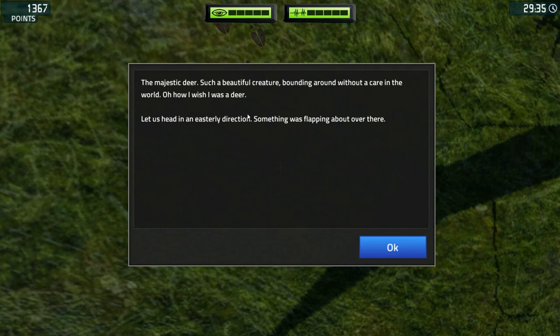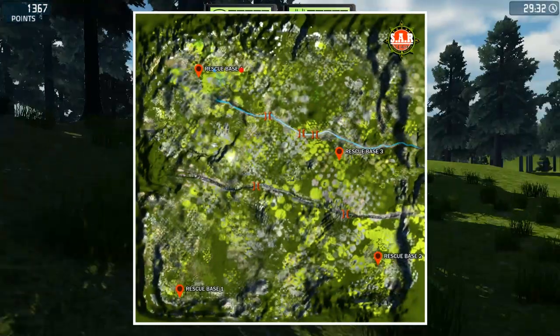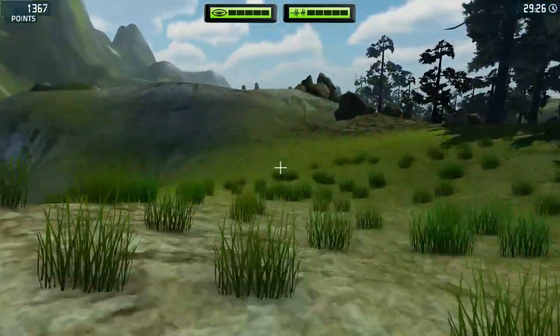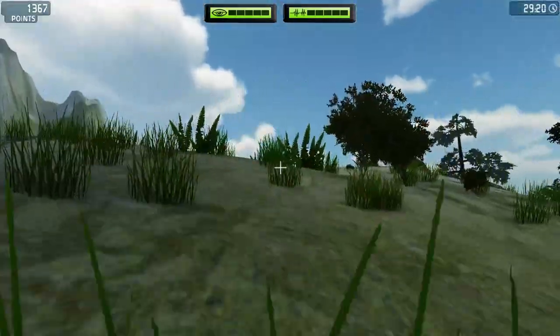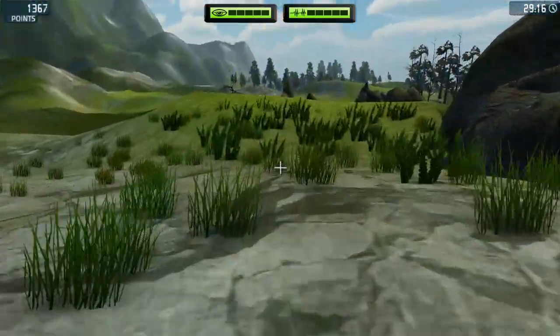I also wish you were a deer as well. Let us head in an easterly direction. Something was flapping about over there. Yeah, I bet it was. Something was really flapping around. Let's go investigate the flapping around stuff, shall we? Let's hope it's not a flasher. Don't want to see a flasher. That would be kind of scary.